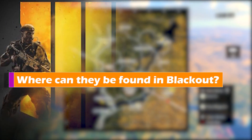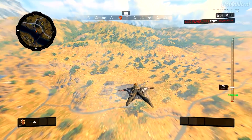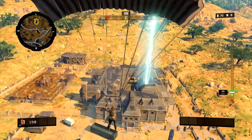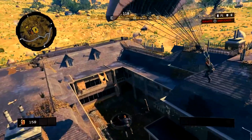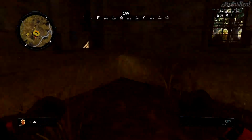Where can they be found in Blackout? They do seem to follow a pattern and will mostly always spawn in specific locations on the map. There'll be a giant beam of light shining straight into the sky surrounded by roaring thunder to announce that mystery boxes have surfaced for those nearby and daring.